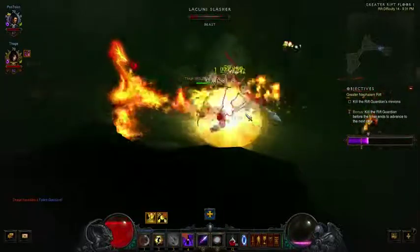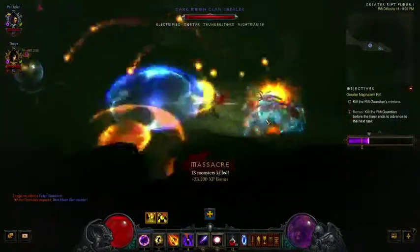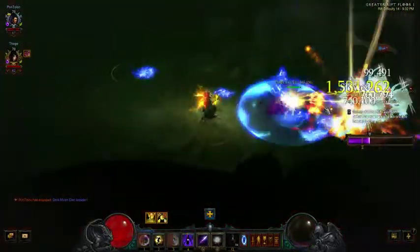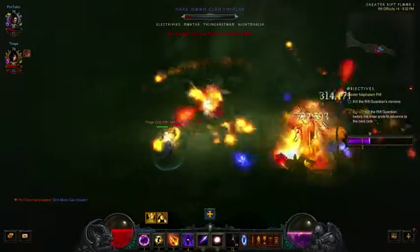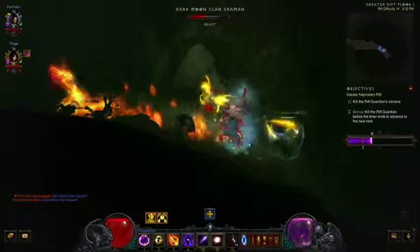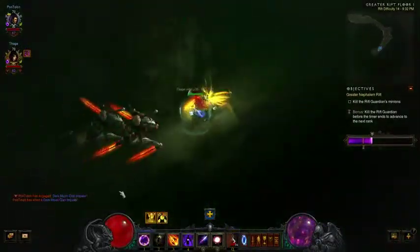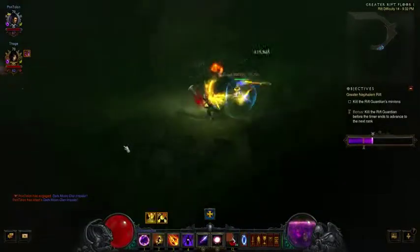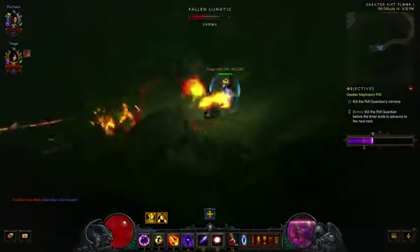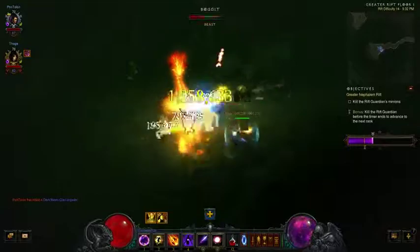One way this build would be a lot better is if my weapon had an element on it, because that would automatically free up some space. Particularly lightning — I don't feel like I'm giving them a lot of lightning here. That's the main reason I grabbed double teleport. We're doing pretty well in regards to the timer. The Greater Rift works such that if the timer reaches the end, we can't continue and have to upgrade our gems.